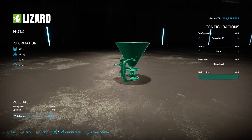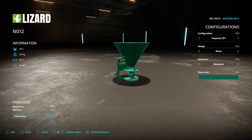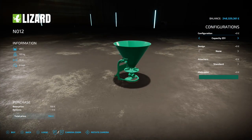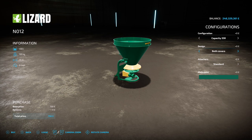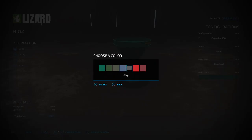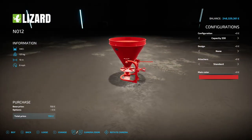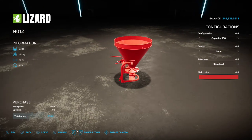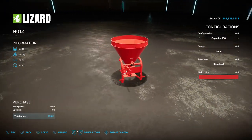Next up is the Lizard N012 by Australia Slycliffe - 3.27 megabyte on the download, found under fertilizer spreaders. It's 750 to buy, 251 liter capacity, 10 meter spread width, and 6 mph working speed. You can upgrade capacity to 330 liters. Design options include none, cover WPM, cover disc, or both covers. You can also add a trailer hitch on the back. Even with 330 liters it won't cover a lot but the style is nice.